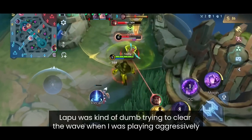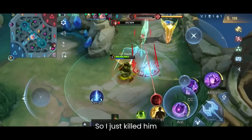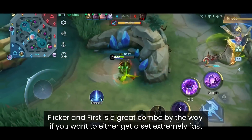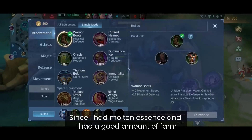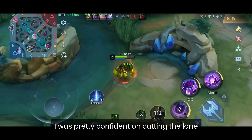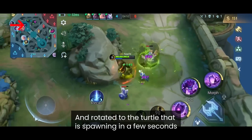When I got back to my lane, Lapu was trying to clear the wave while I was playing aggressively, so I just killed him. Flicker plus first skill is a great combo if you want to close a gap extremely fast or deal damage quickly. Since I had Molten Essence and a good amount of farm, I was confident cutting the lane.